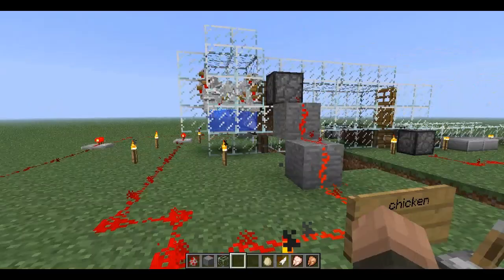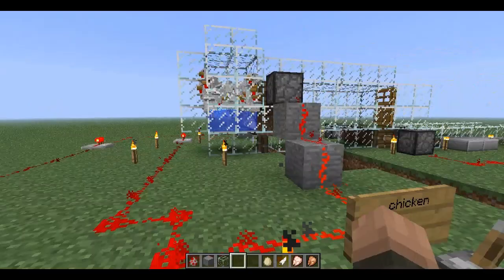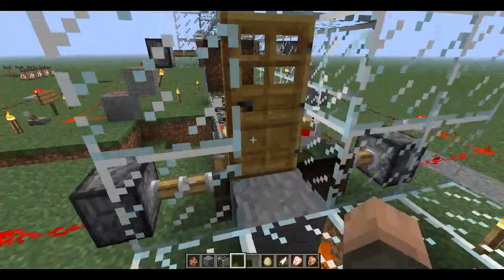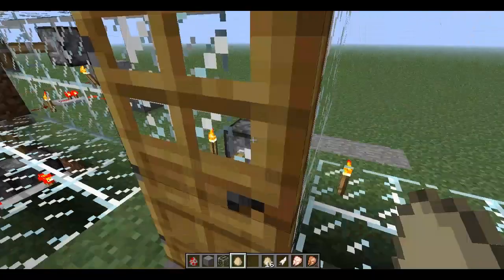The first thing you want to do with this setup is get your eggs out before cooking them. So you flip the egg lever and you will see all the eggs flowing out towards the end there. We can then shut that off — and it looks like we have one lucky chicken that will escape. Go ahead, you made it, I'll let you go.